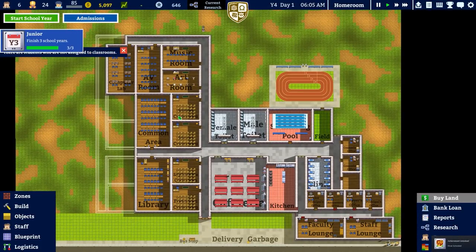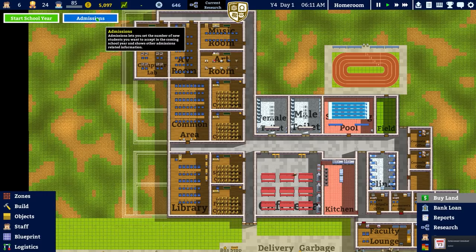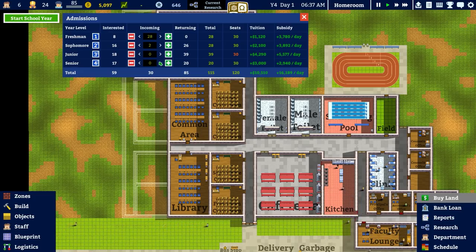So build phase — we need to set everything up and bring people in. Going to admissions, we can see returning students. We want to bring the total number of students up — we'll bring it up but not to maximum. We have 26 returning students and we'll bring that up to 28 seats. But because we have sophomores going up to junior and then finally the ones that have failed coming back, we actually have 39 students and only 30 seats — so that's all kinds of bad.